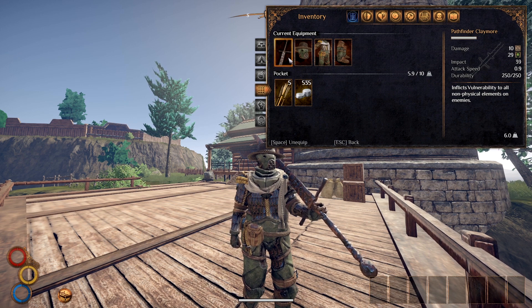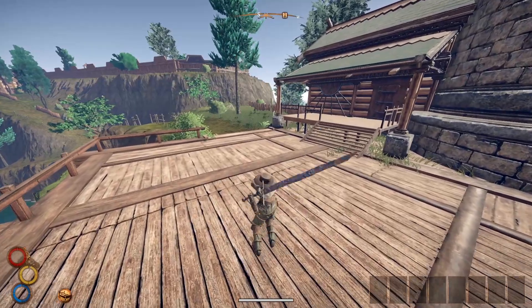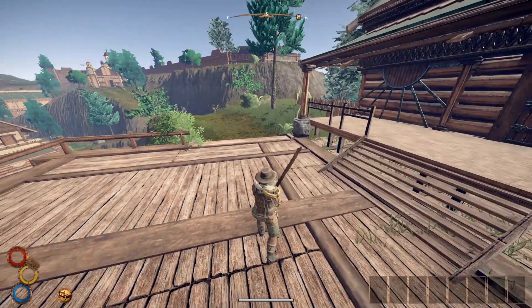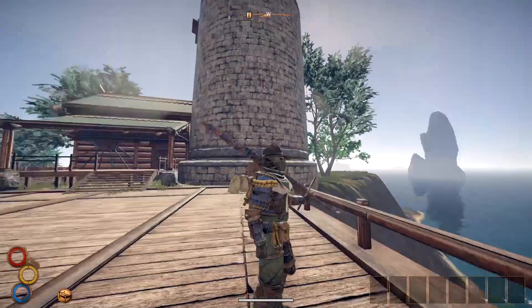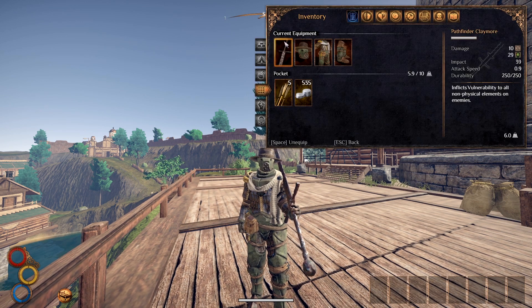But that 0.9 attack speed though — why? It's so sad when a weapon has everything you really want and then the one thing you care about is trash. Just to put things in perspective: it's uber mega slow. Look at that heavy hit — it is really slow. However, it hits hard as hell, and you have this armor set which is pretty tanky, so you can withstand some hits before having any issues. The 0.9 is annoying and you're probably going to take some unnecessary hits.